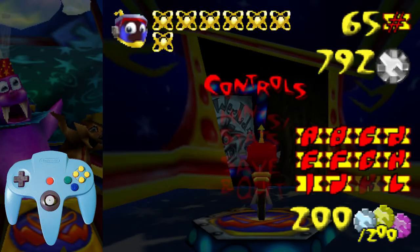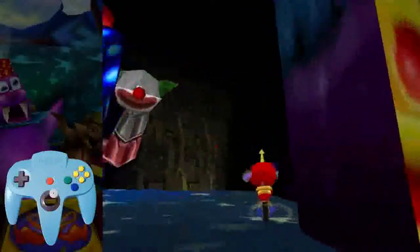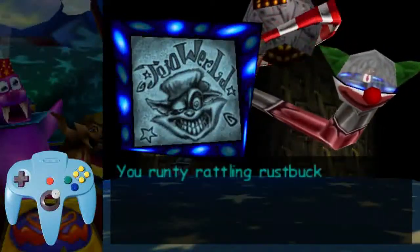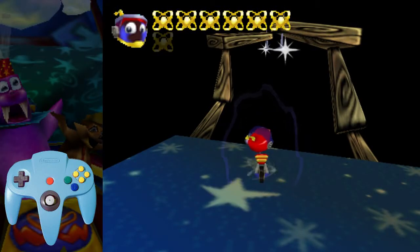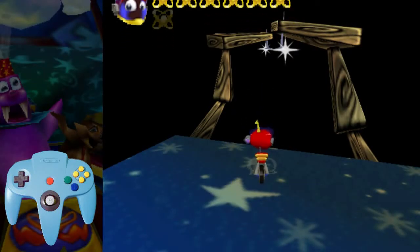The other option requires taking one health of damage, and it's the more consistent option. As soon as you exit this entry, you're going to head off to the right and fall in the pit. That's going to put you right here — this is the normal strat for this.